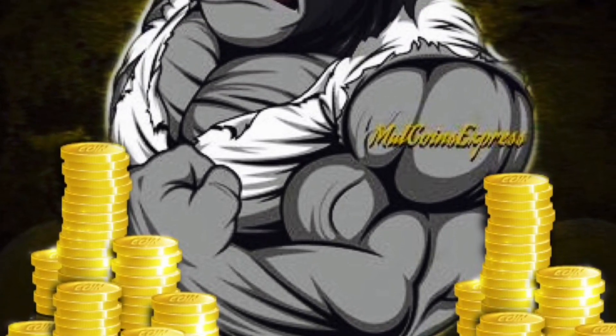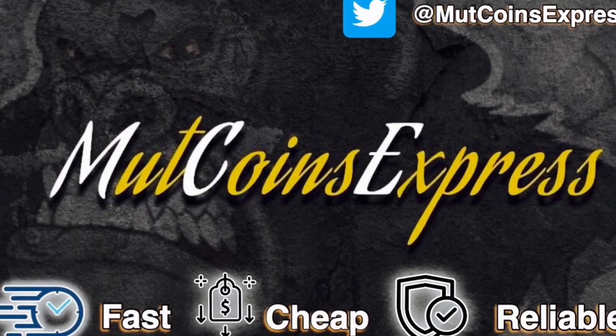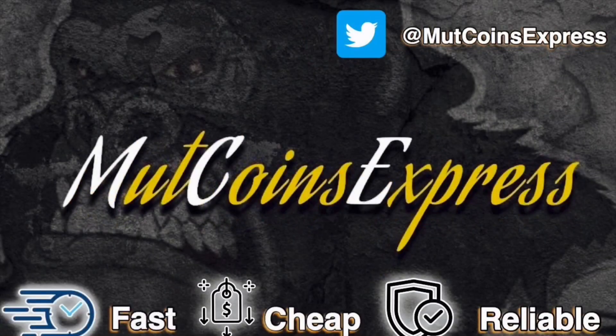Hey guys, if you're looking to boot up that squad and you need some extra coins, hit up my new coin sponsor Muck Coins Express. They are fast, cheap, and reliable. They are over on Twitter — use code JC at checkout for 10% off.